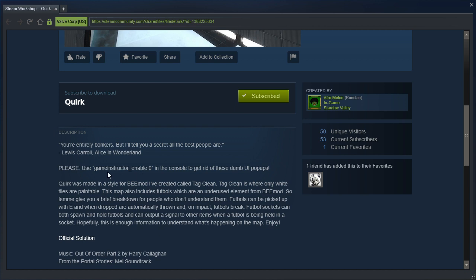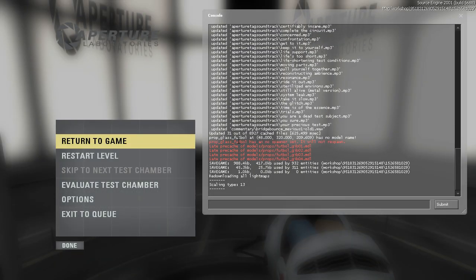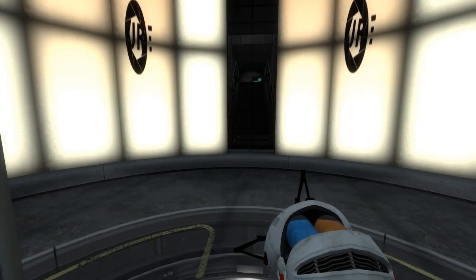Please use Game Instructor to enable 0 in the console to get rid of the dumb UI popups. Alright, let me just copy that real quick. Copy. Paste. There we go, that should work, hopefully.